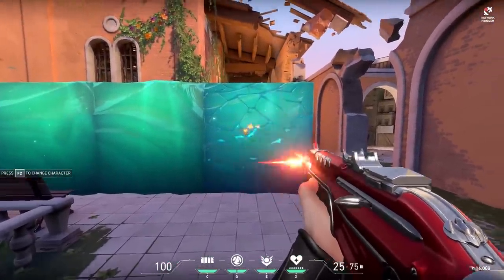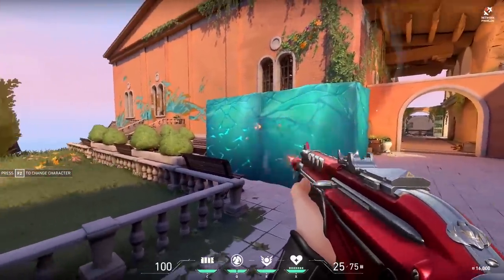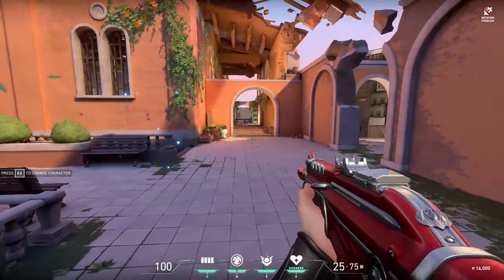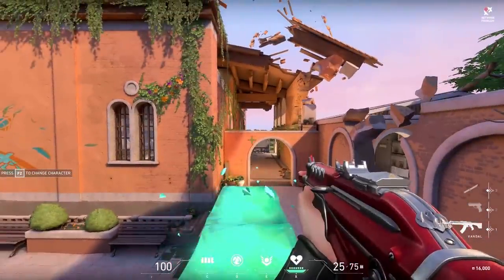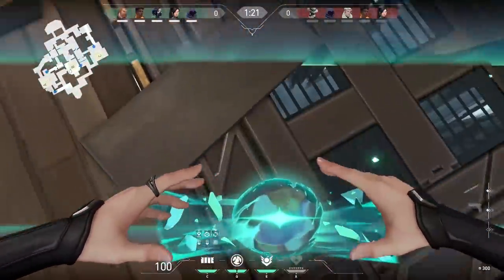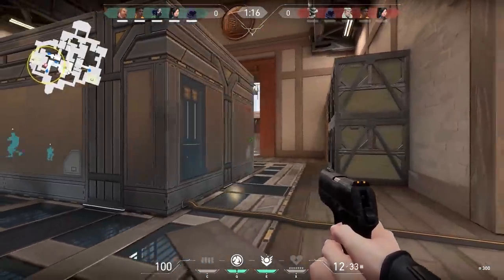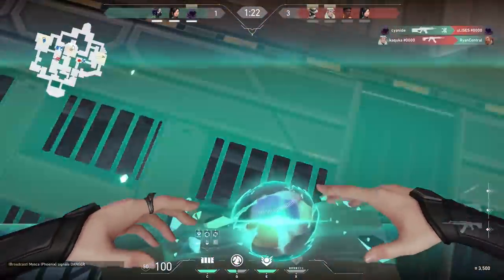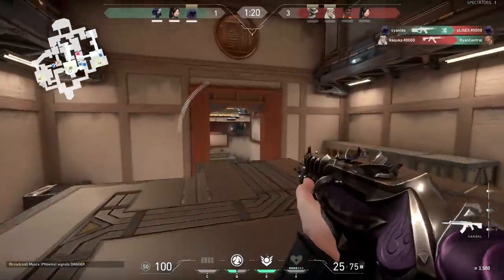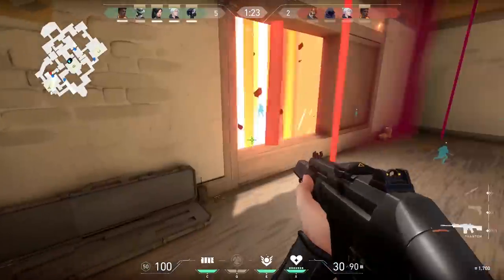You can fire through the wall and destroy it, but the enemy will know you're there from the noise. You can also boost yourself with it — deploy it underneath yourself to get onto high ground. You can also wall-boost yourself at chokes: block off a choke with the wall, stay on top, and move out for a cheeky high-ground poke.